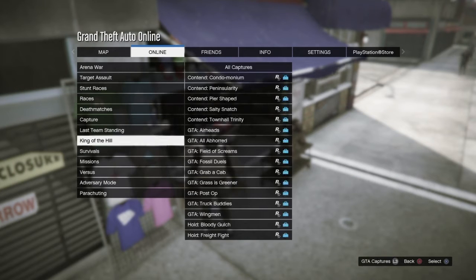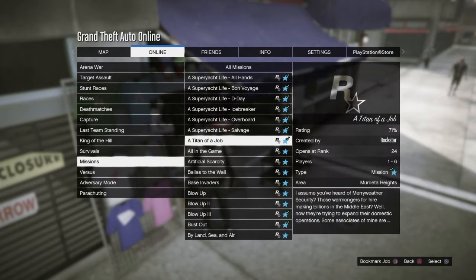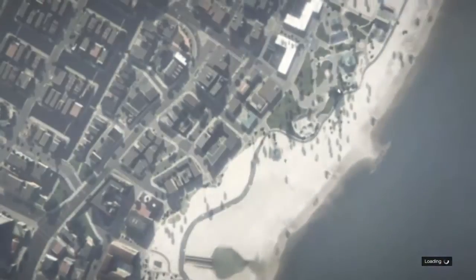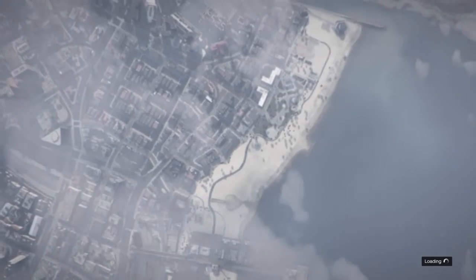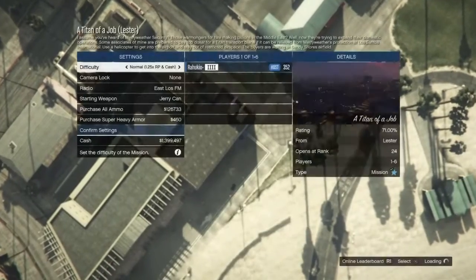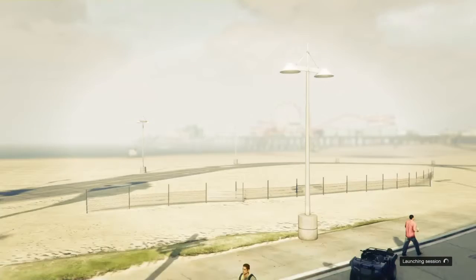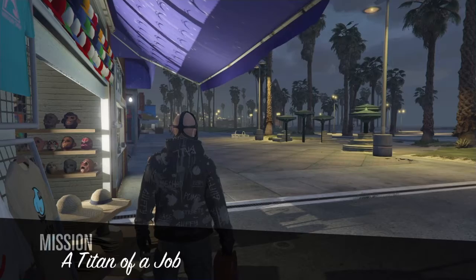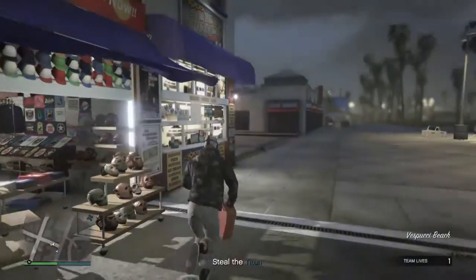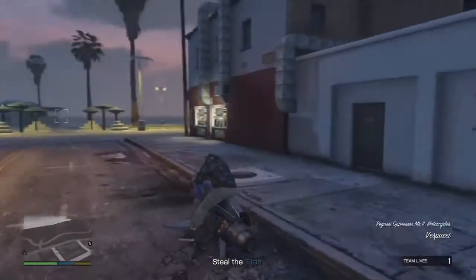Now go to online jobs, play jobs, Rockstar created, go down to missions and start a Titan of a job. Once you're right there, start it up — you don't need a bad for this. Once you get in, you should see that the vest — the peace plate carry — came off. You're good to go.